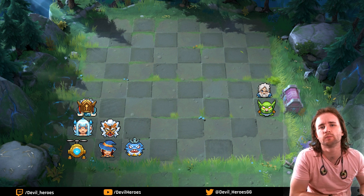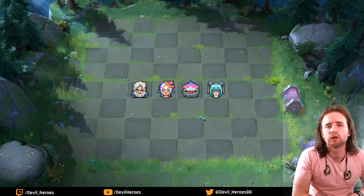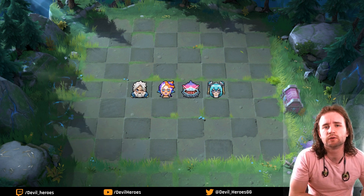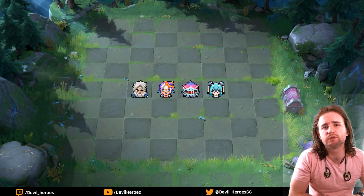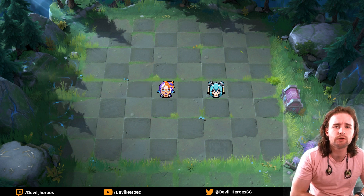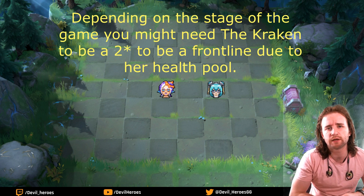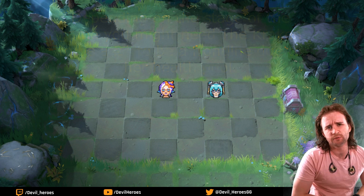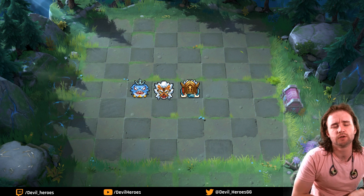Certain units want their ultimates to go off right away, and one of the most effective ways to gain mana in this game is to take damage. Putting some of your extremely strong ultimate users — even ranged ones like Joey or the Kraken — up on the front line can be extremely effective because they get their ult off faster than they usually would, dramatically changing the tides of battle. Jumping back to our original positioning, the straight line was mostly warriors at the start.